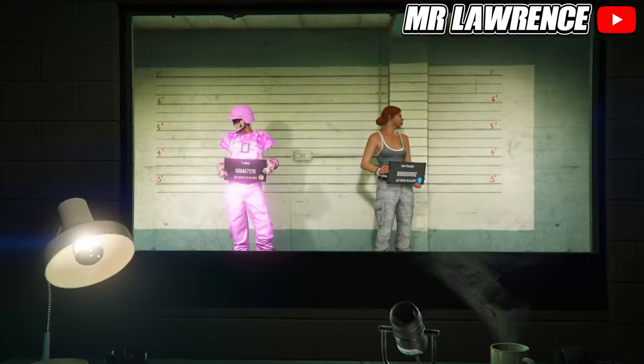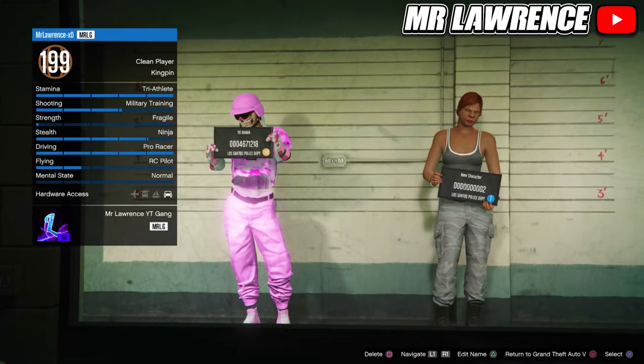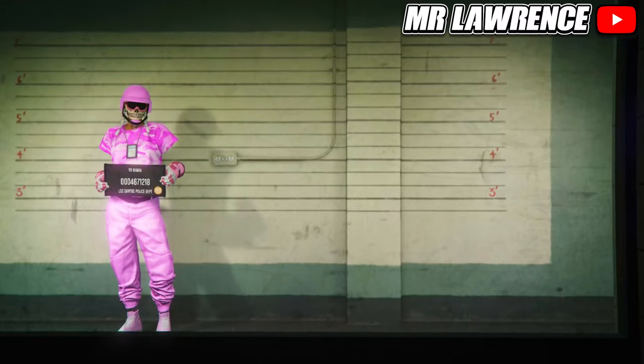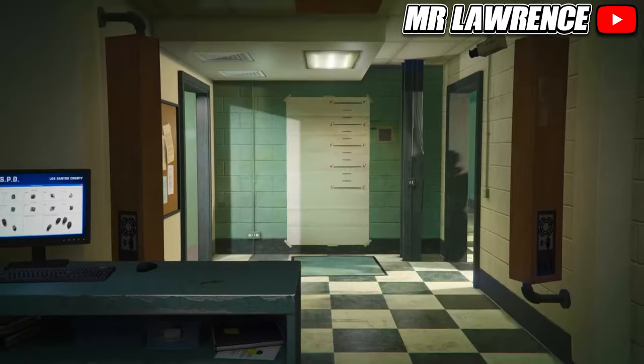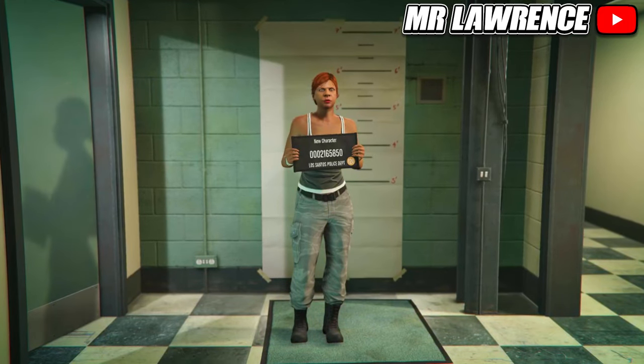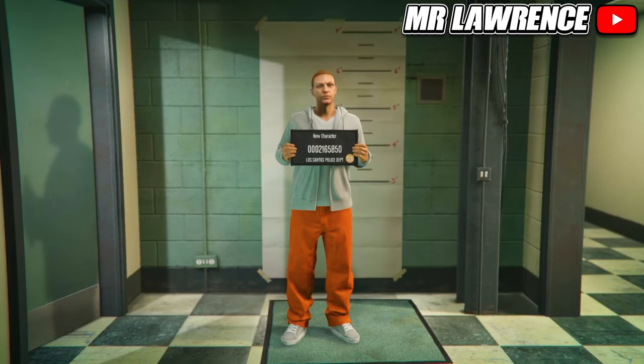Your first character on the left side has to be a female and your second character on the right has to be a male, otherwise it won't work. Now create a new second male character and copy the rank from your main character. Then just load into online and make your way over to a clothing store. If they don't appear, find a new session and they will appear.